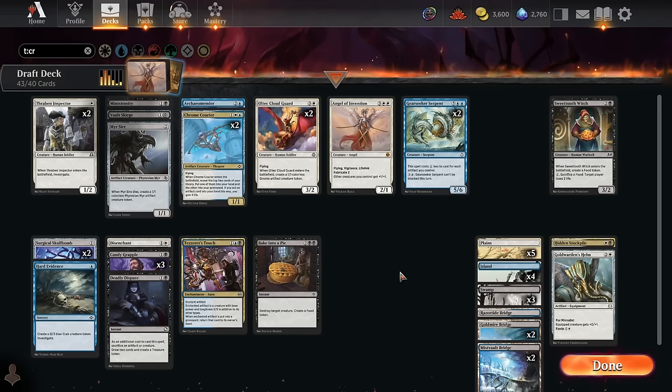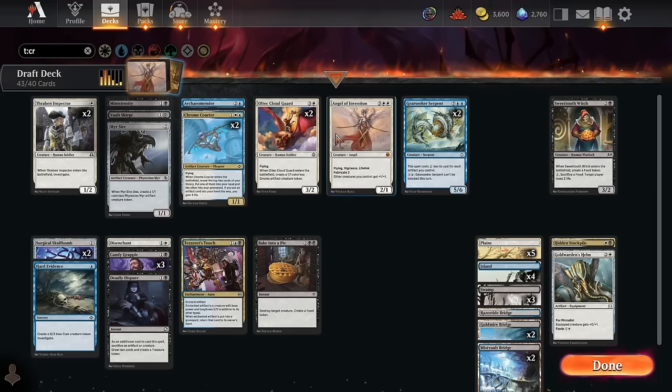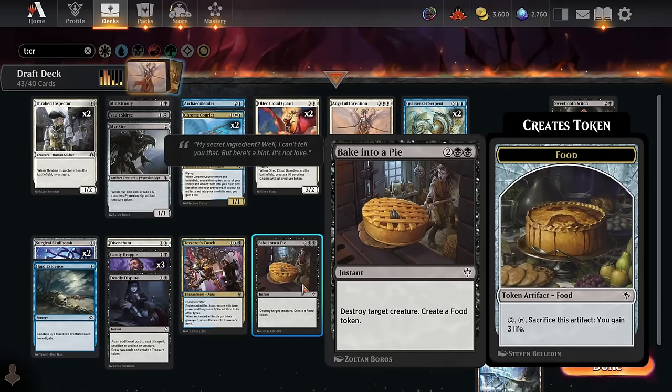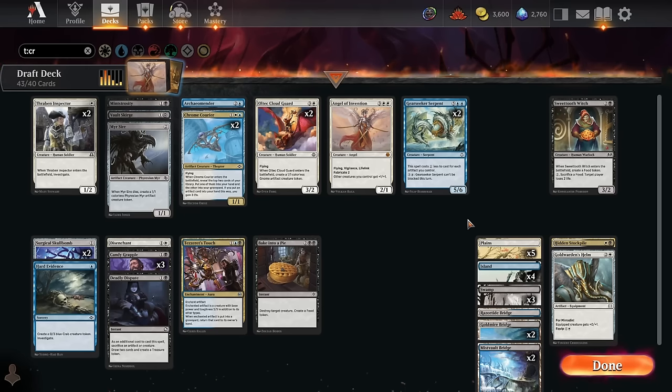Let's check on Hidden Stockpile. At the beginning of your end step, if a permanent you controlled left the battlefield, you create a 1-1 Servo. So if we sacrifice a Clue — which we can do — or a Treasure — which we can do — that'll trigger. We've got 3 Clues and a Food we can sacrifice, plus 2 Skull Bombs. It doesn't seem unplayable, but it doesn't seem great either, because there are plenty of cards in here that don't really do anything with it. We have enough spicy stuff already — I'm just going to drop it.